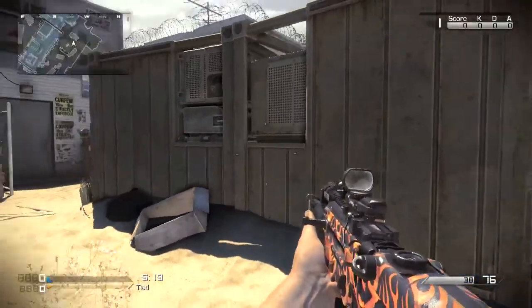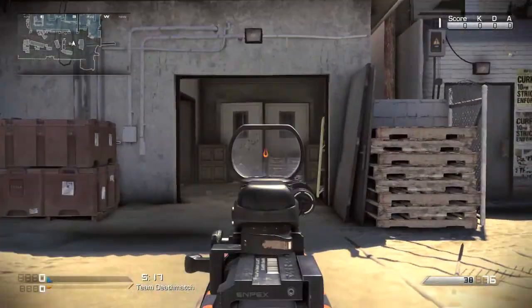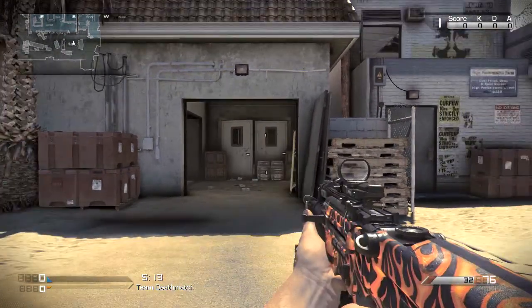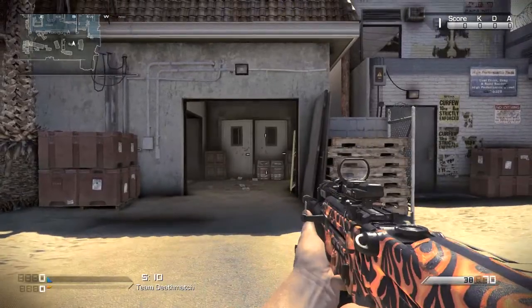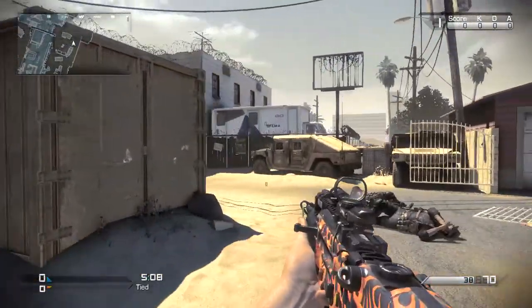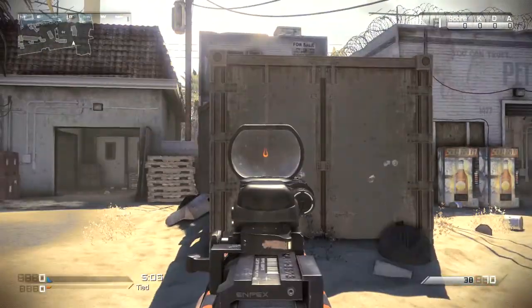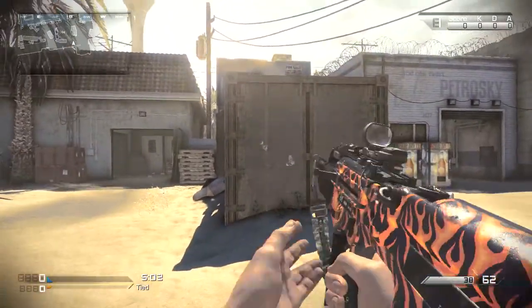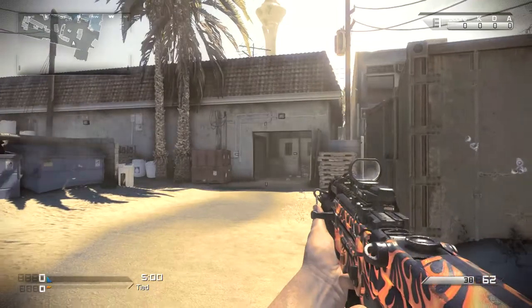Moving on to the last individual camo, we have the Inferno Pack. This is a pretty cool camo — I wish it was more red. The orange texture on the fire actually makes it look like Tiger camo from Black Ops 1. It looks a ton like that and I didn't really like that camo that much, but I actually do like this one. Its reticle is interesting — it's certainly not that useful but it's cool nonetheless.